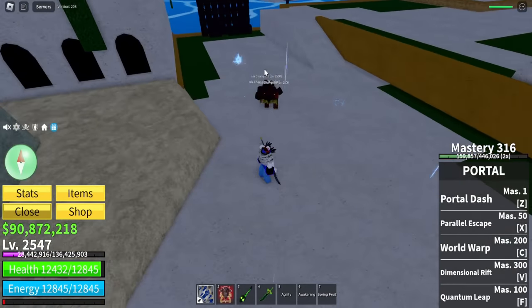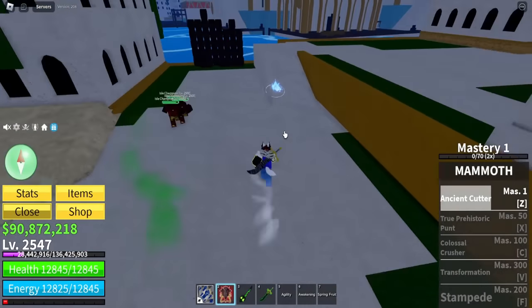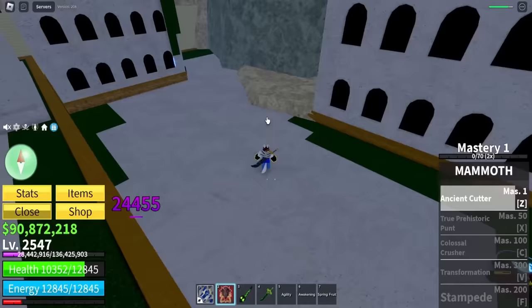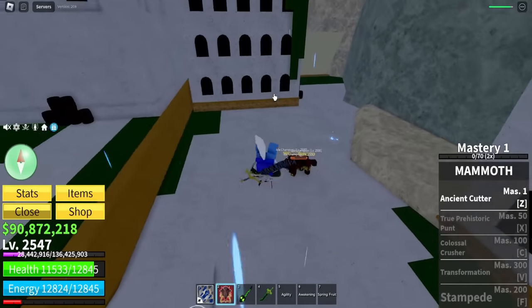Let's go and get a bunch of NPCs right here and see what the mammoth does. 9.1k on three enemies - it doesn't seem that bad, and it's AOE, so that's good. It's about 3k per person, which isn't that bad. Obviously we gotta transform - there's a transformation upgrade we gotta unlock in this video.